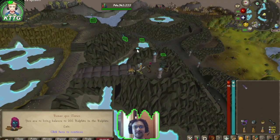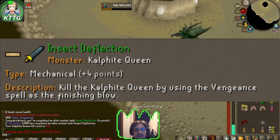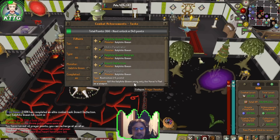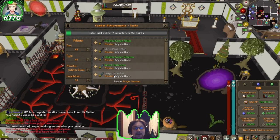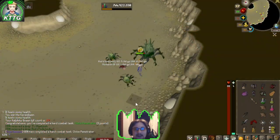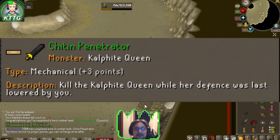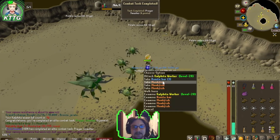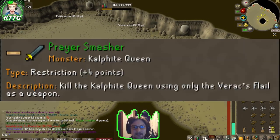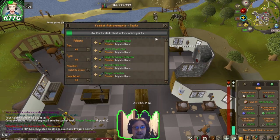166 kalphite in the Kalphite Lair — let's do it. There's insect deflectant, and that's combat task: smash killing it while only using Verac's flail as a weapon, and kill the queen while her defense was last lowered by you. Chitin penetrator complete! All we've got to do is get a kill with Verac's flail to finish the combat achievements — and there's our final kalphite queen task: prayer smasher complete.